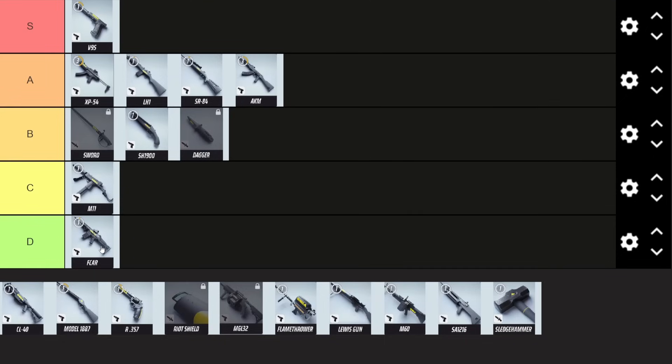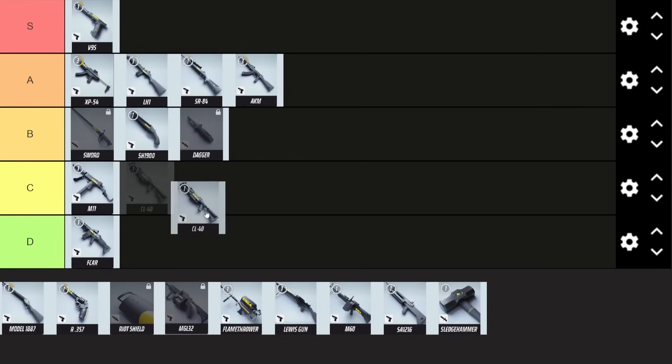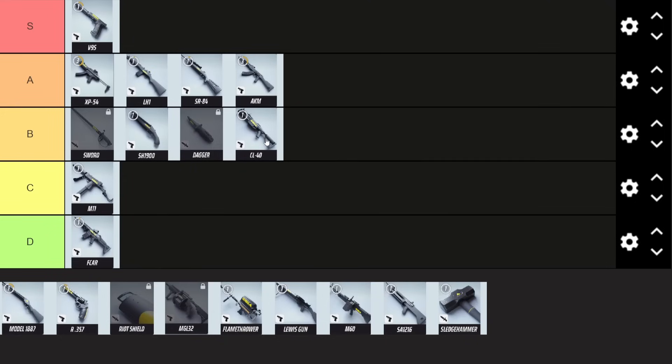Then we come to the CL-40. I'm probably going to put it in B. It's a grenade launcher with no headshot multiplier, and it's kind of dependent on the verticality of your opponents. If you're up high shooting at someone below, it's going to be very useful. If you're below shooting at someone up high, it's not going to be so great unless they're in a building. So it's a situational weapon — it can be useful, it's not really overshadowed by anything, it's a good weapon on its own. So it's going to go in B.